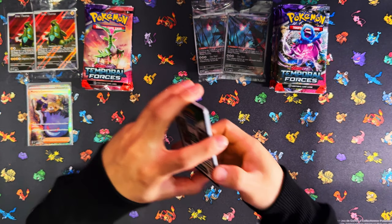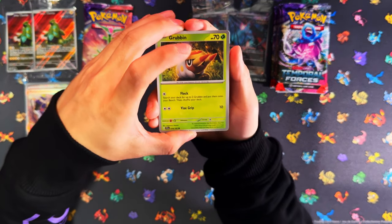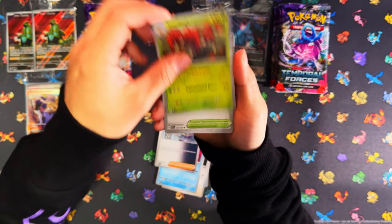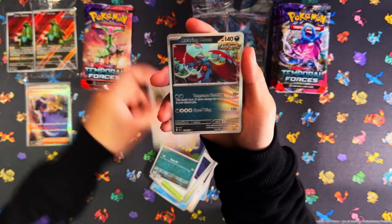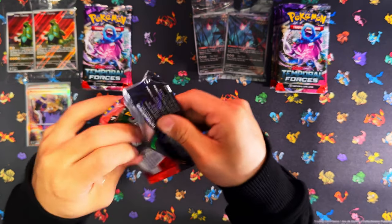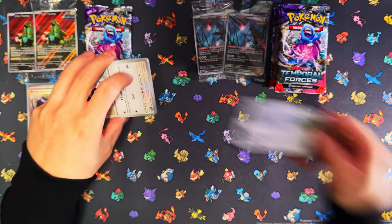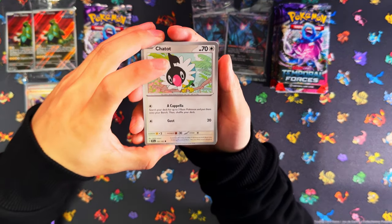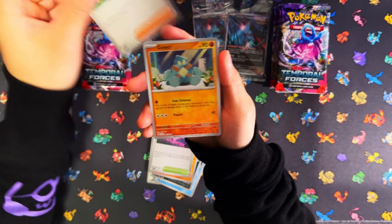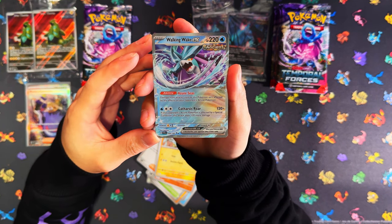Pulling that Mortal Conviction - oh my days, wow! To be honest, if I was gonna pull an SAR I didn't think it'd be that one, because that's one of my chases as well. That's definitely one of my chases and I've pulled it already - nice! SAR in the second pack, and then looks like it's going downhill from here, but just to pull an SAR from this set in the ETB - mind you this is a Pokemon Center ETB - I've always praised Pokemon Center ETBs. I am absolutely happy with that, sick!